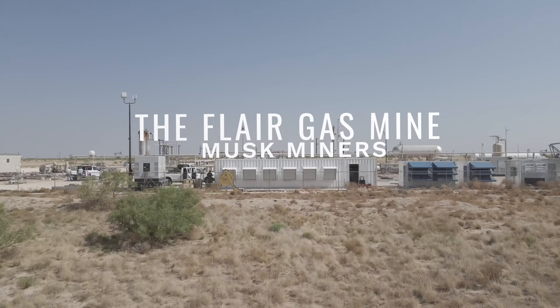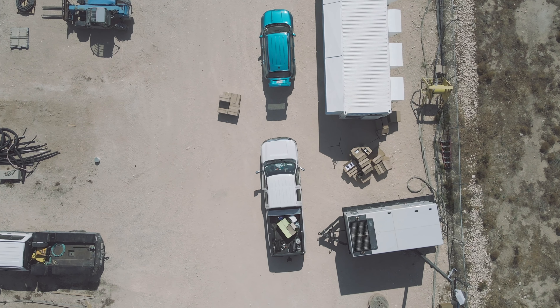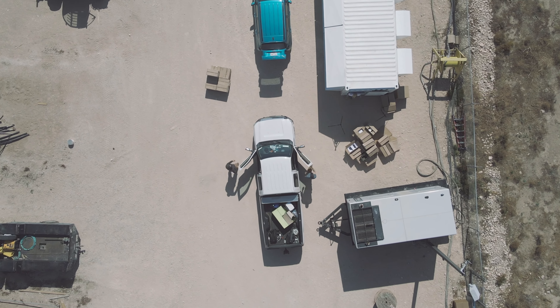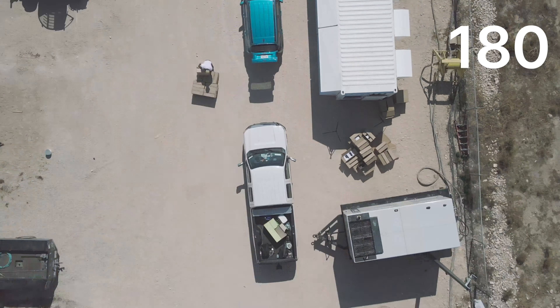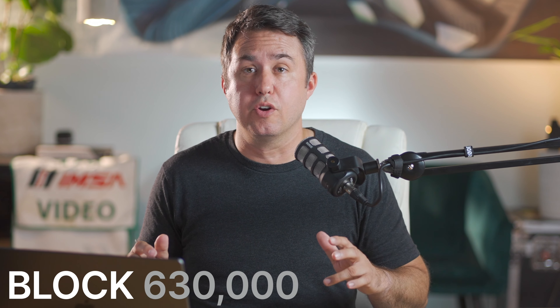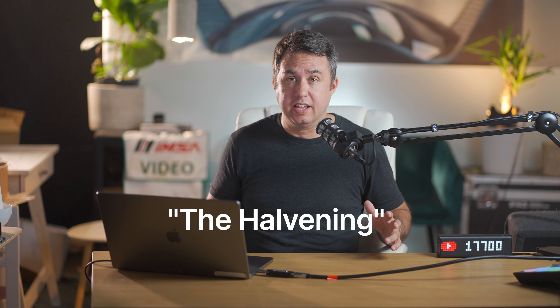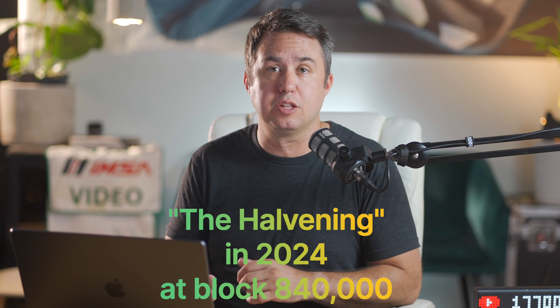The Flare Gas Mine with Musk Miners. Dozens of Bitcoin miners — S19s and S19J Pros — are reaching the end of their 7,100-mile journey to arrive at this specifically outfitted shipping container, the Hindsight 180. Today marks Musk Miners' opening volley in the fourth Bitcoin mining epoch, which began on block 630,000 and will extend to the halving in 2024, when the 840,000th block is added to the blockchain.